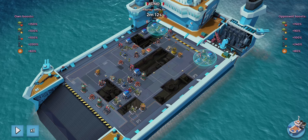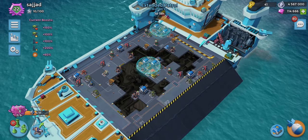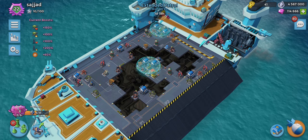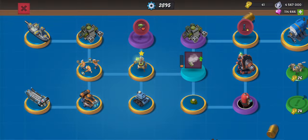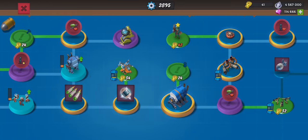We have gone into the next end room. This was our previous end room base and base design, and here it is — the last end room of warships. We've just went into it and haven't done any attacks so far. I'll show you what I've been unlocking these last few days since we haven't really done any videos.